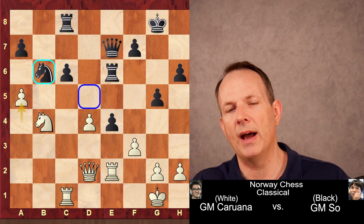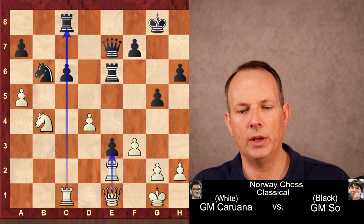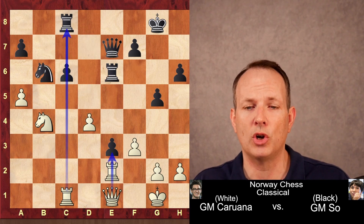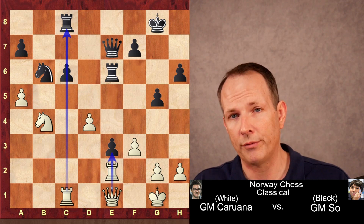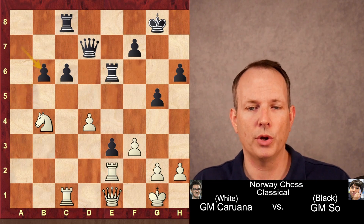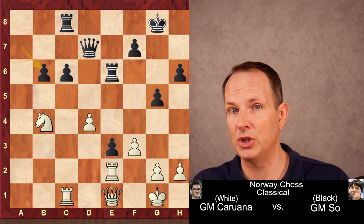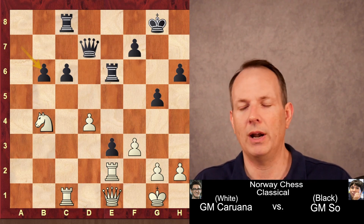In an attempt to complicate matters, Wesley So plays e3 first, attacking the queen. The queen goes to e1, but now he has to do something with his knight. After knight to d7, d5 — Caruana is dominating — so Wesley So makes the difficult decision to sacrifice the knight on b6 and try to find play elsewhere. He plays queen to d7, pawn takes knight, pawn takes pawn. Fabiano Caruana has won the knight, but Wesley So has two pawns as compensation. Let's see if he can generate anything with those pawns.